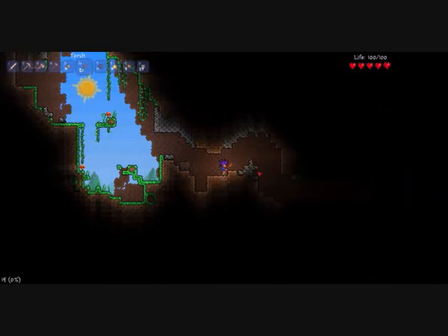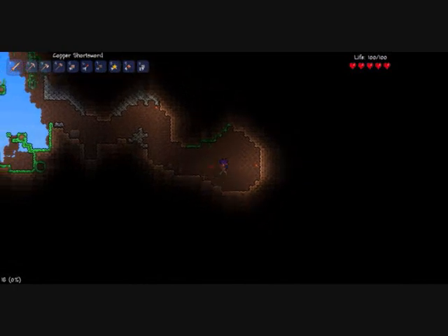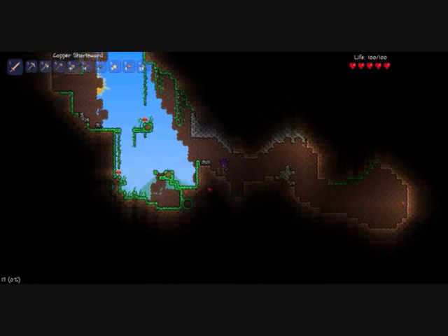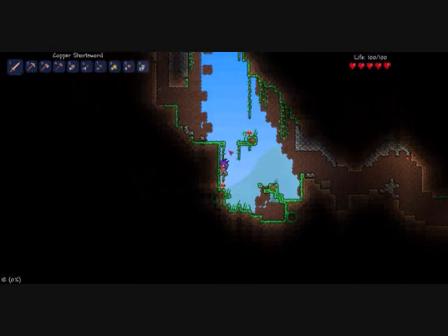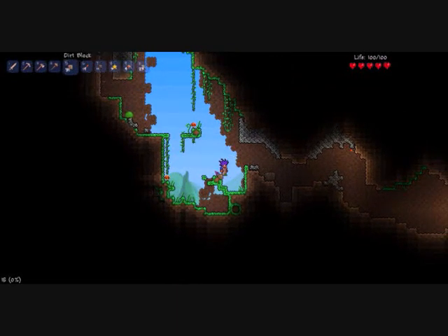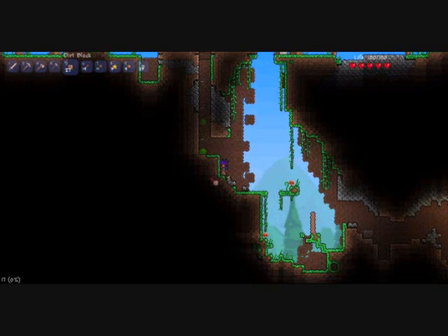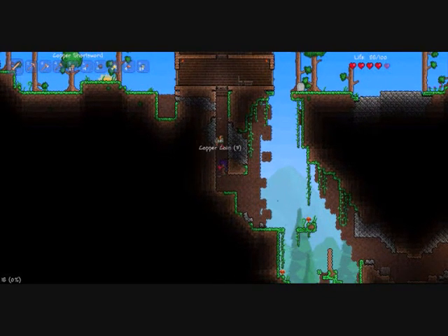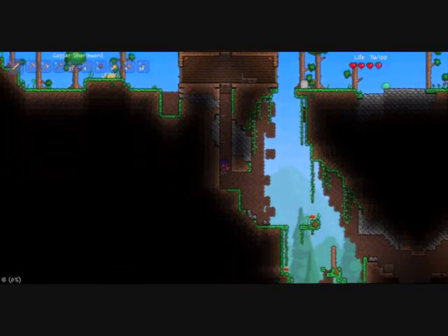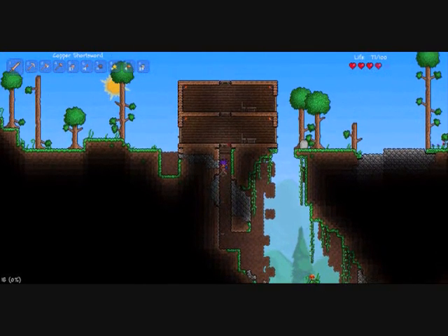I might go see what else is in this cave. Just put some torches down so I can see. Some shurikens — I think they're ninja stars, just with a different name. I'm using dirt blocks to get back up. Just start your mine off like that and keep mining down. Make sure you have enough wood to make platforms six blocks apart so you can get back up your mine.